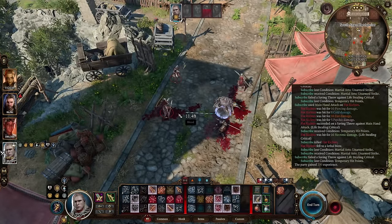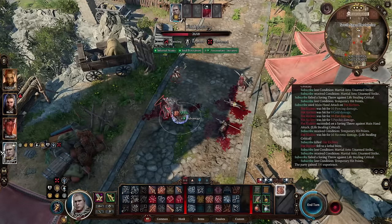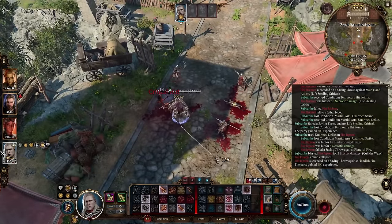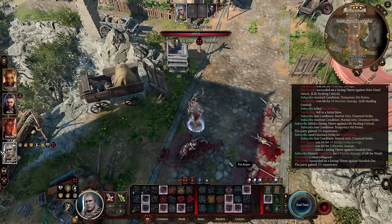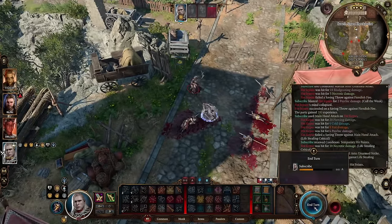Did some even better damage there. For this guy here, we're going to go ahead and punch him — he should die from this. He's gone. And I still have one more attack to use on this character up here. Now I'm going to go ahead and end my turn.